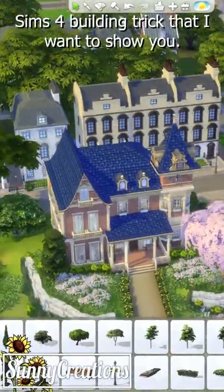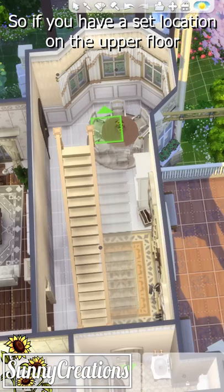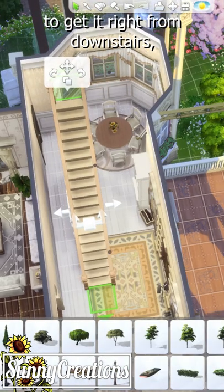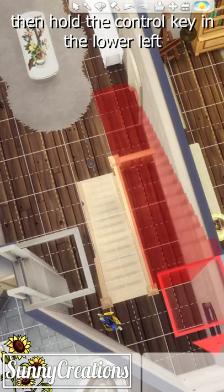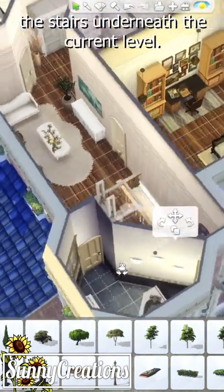I have a little bit of a lesser known Sims 4 building trick that I want to show you. So if you have a set location on the upper floor where you want your stairs to be, but it's a little hard to get it right from downstairs, you can just put it into the right position upstairs, then hold the control key in the lower left corner of your keyboard and it switches to placing the stairs underneath the current level.